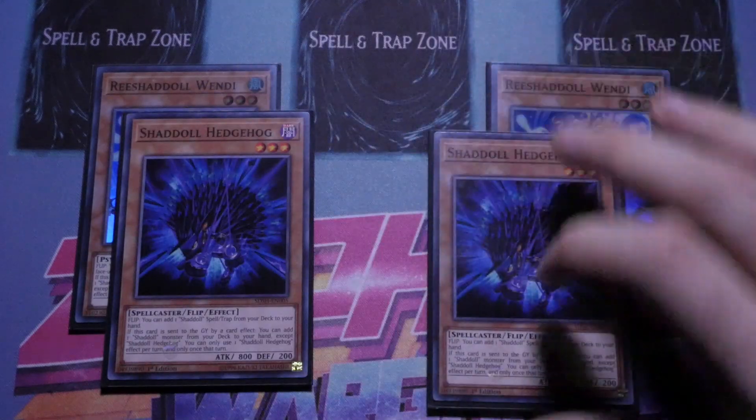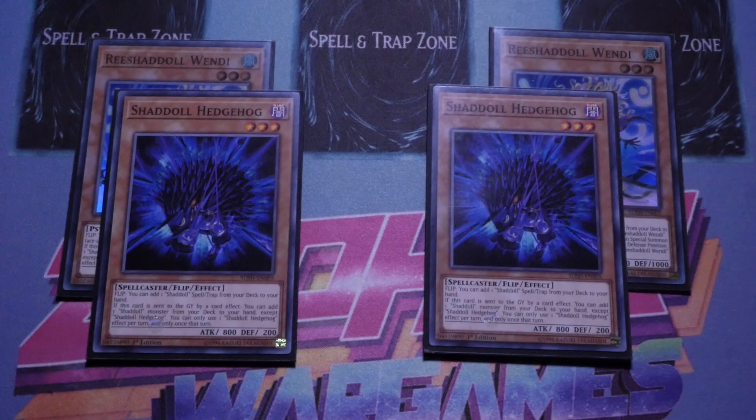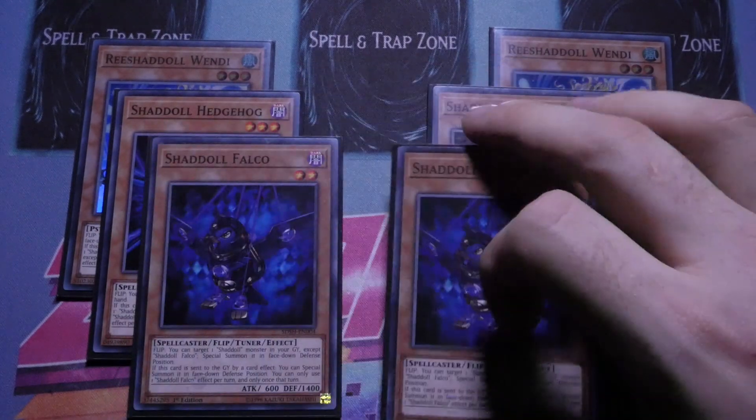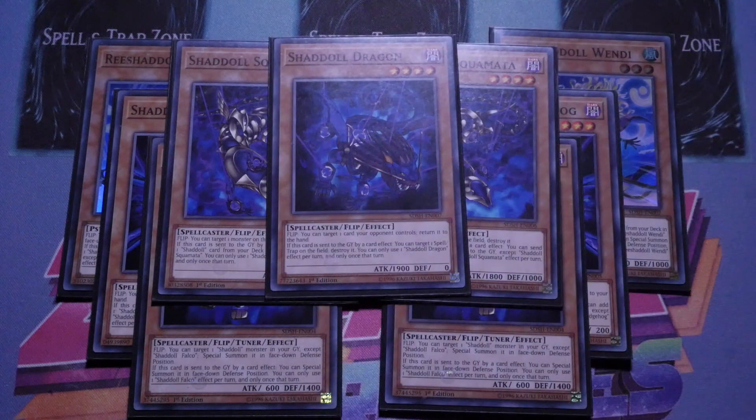Double Hedgehog — there were a couple of times I was like, 'damn, I really need you right now' just to give me the spell. The trap card is really really good so I'm tempted to bump that up as well. Double Falco, double Squamata, and then finishing off the Shadoll monsters we've got the single Dragon, single Beast, and single Ariel.